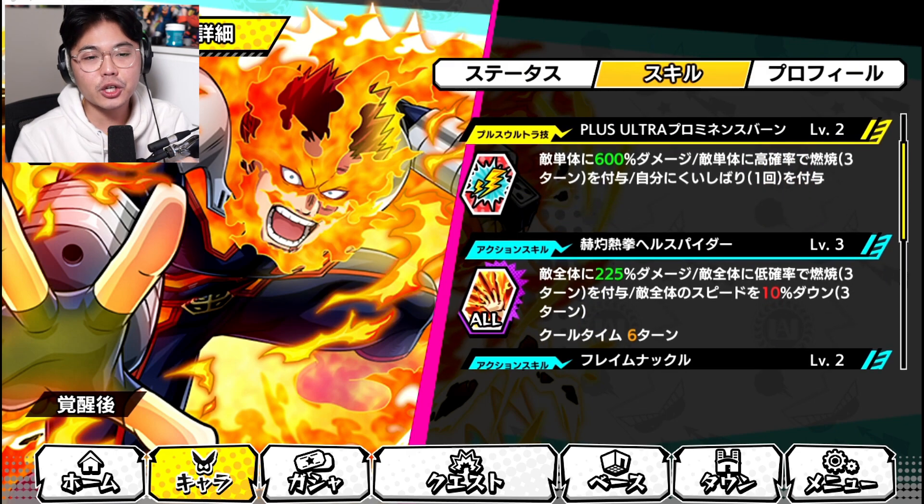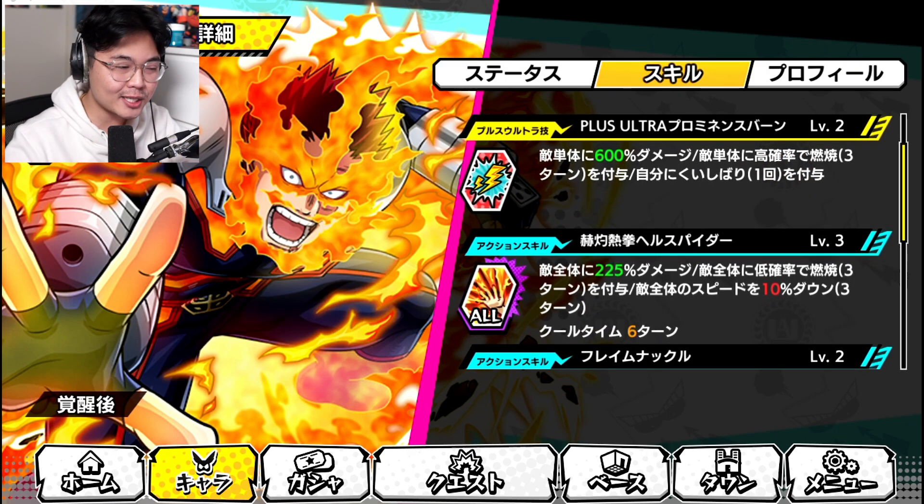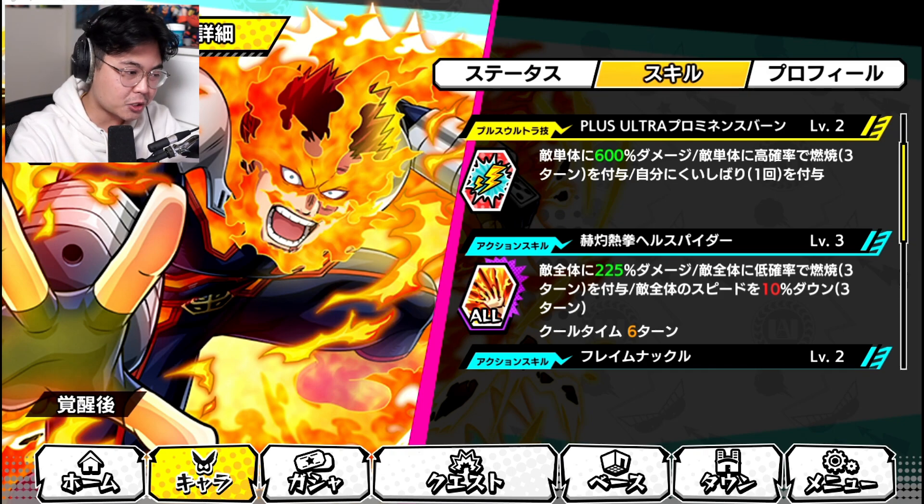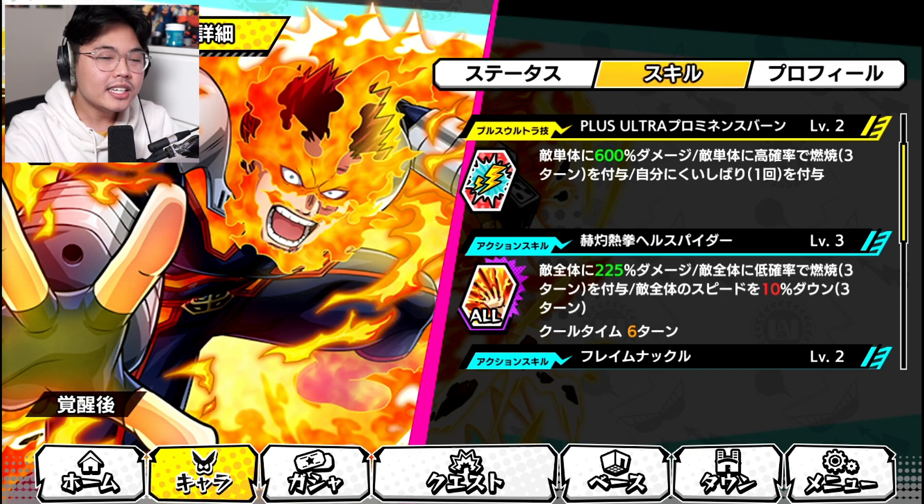In terms of his skills, his plus Ultra Prominence Burn — very good. If you haven't seen the animation, I can't wait to show you guys. It's one of the best in the game. 600% damage to a single enemy with a high chance of burning for three turns, and also gains Grit, which is permanent — which is awesome.